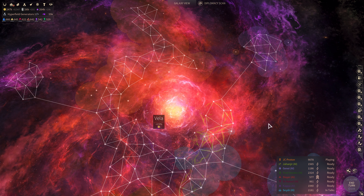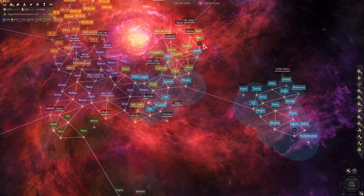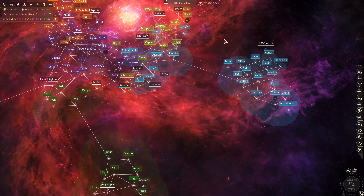In this episode we're going to go quick. We are invading the Unfallen home system and the Horatio home system, and then we're going to move a fleet down towards the Sofans.